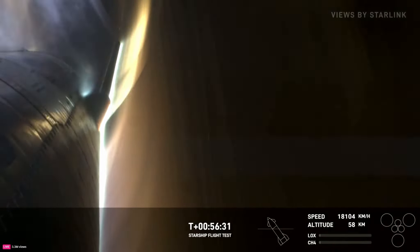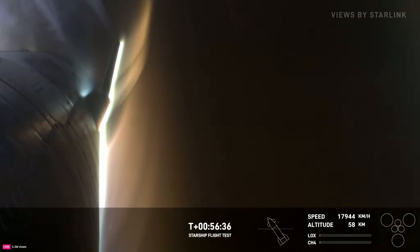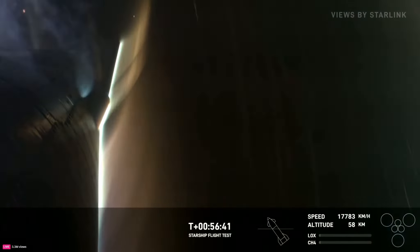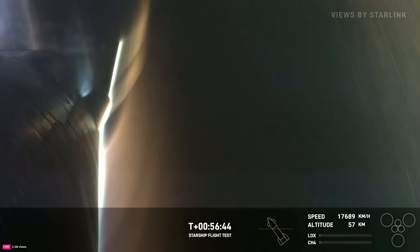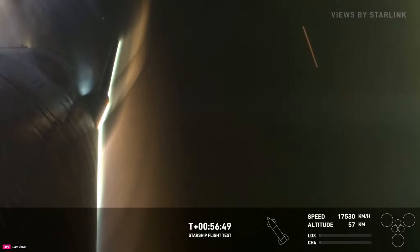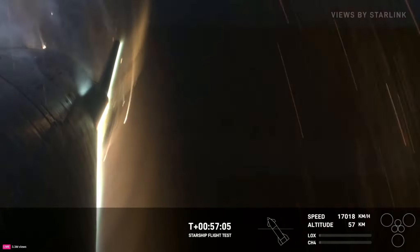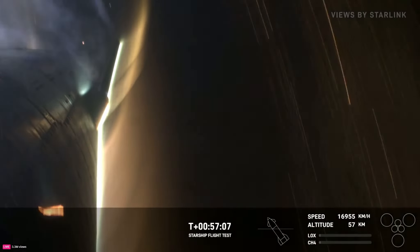58 kilometers — we're continuing to descend. Right now we are over the Indian Ocean, getting closer and closer to the expected splashdown point just off the northwest corner of Australia. If you keep an eye on our speed, the speed is dropping — we're hitting the thicker part of the atmosphere now, and the speed is going to start dropping precipitously.